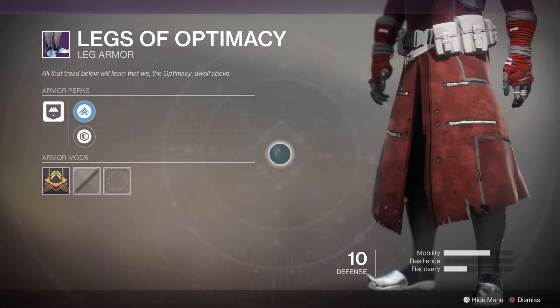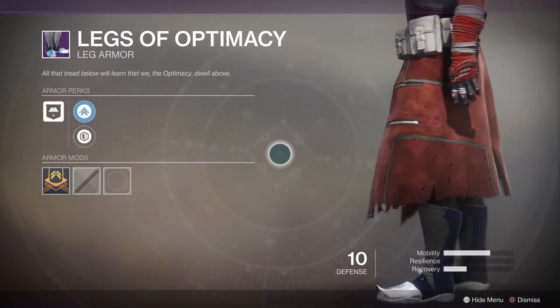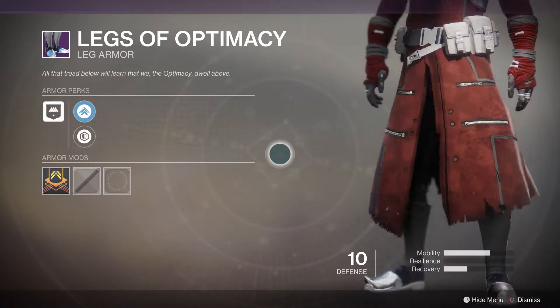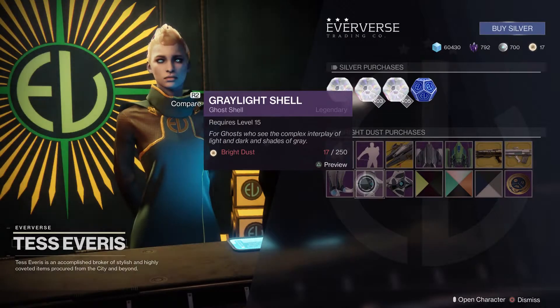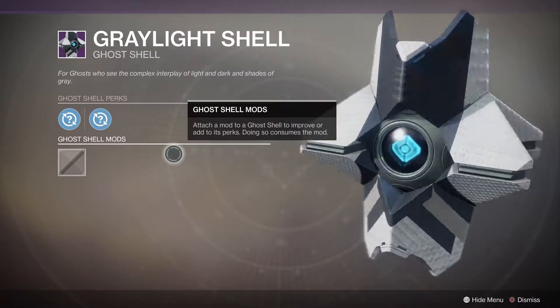We also have the Legs of Optimacy, which will be available for your Hunter, Warlock, and Titan. For the Warlock, it has these little boots with some chrome tips on them. It's okay, but if you're looking for the whole set you might as well go for it. We also have the Gray Light shell, which looks kind of plain on its own.